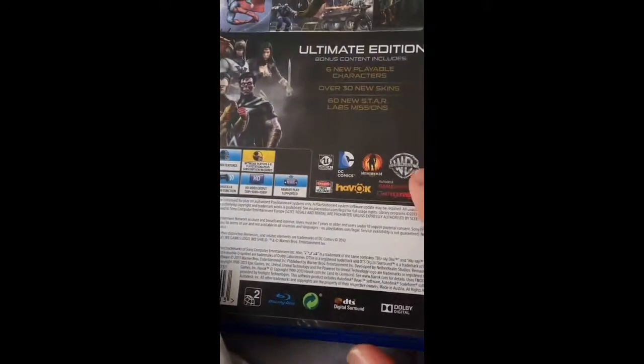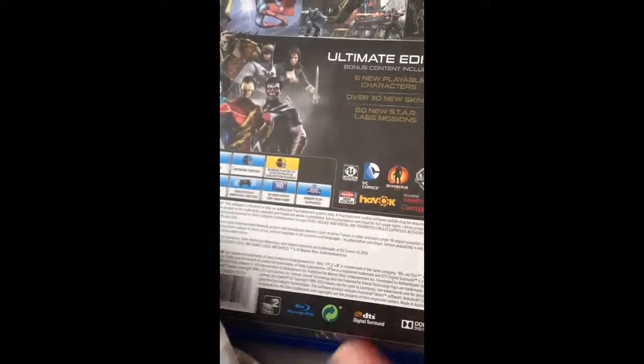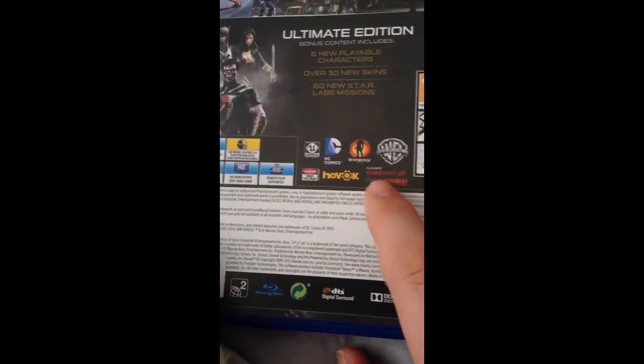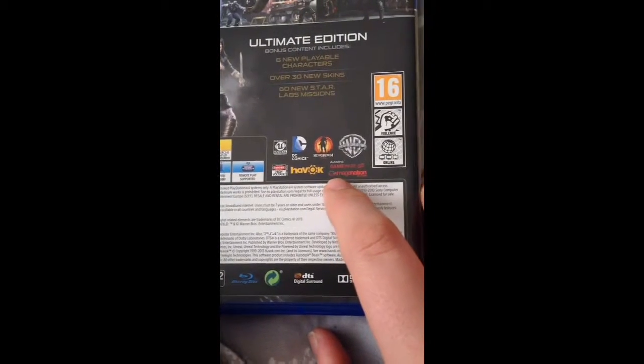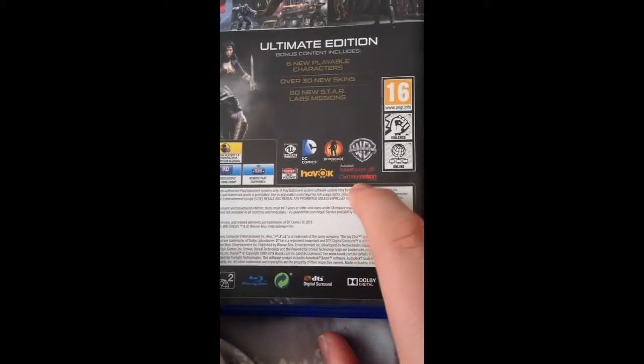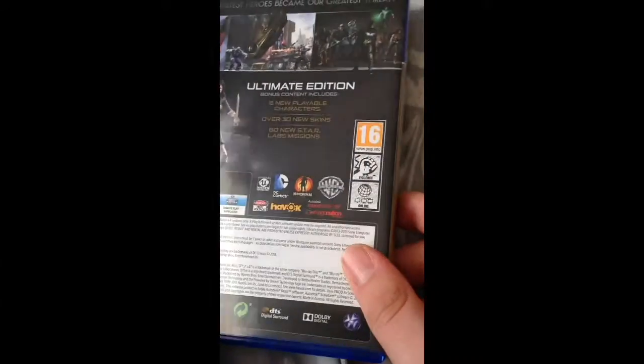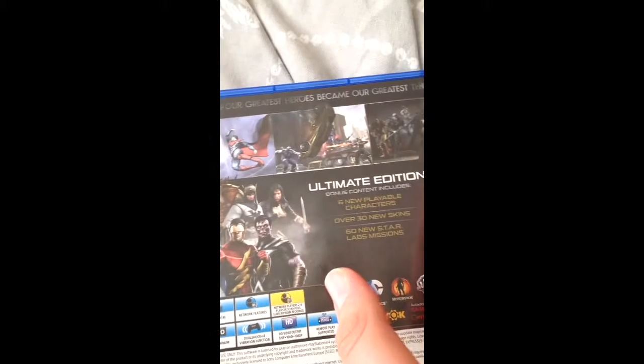Credits on the back include DC Comics, NetherRealm Interactive Studios, Warner Brothers, High Voltage Software, Havok Engine, Autodesk, Gameware, and Image Nation Abu Dhabi. It's a 16-rated game — Violent and Online. The tagline reads: 'What if our greatest heroes become our greatest threat?'